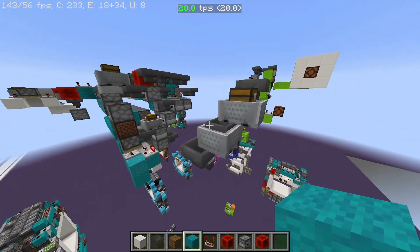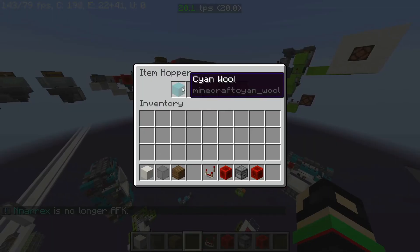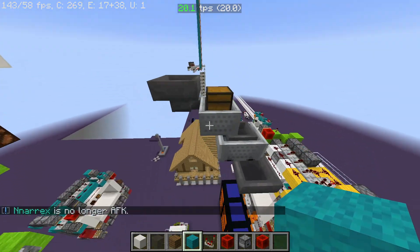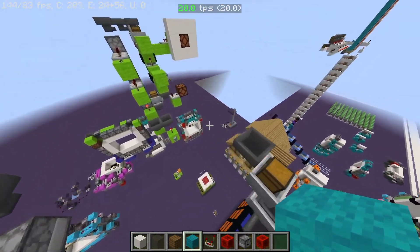You can also use minecart hoppers like this. When we put our item in here it will end up down in there - it's very fast. When you use minecarts you can stack them on top of each other like this, and you can do it diagonally or it doesn't really matter - it'll just put the item down into there.